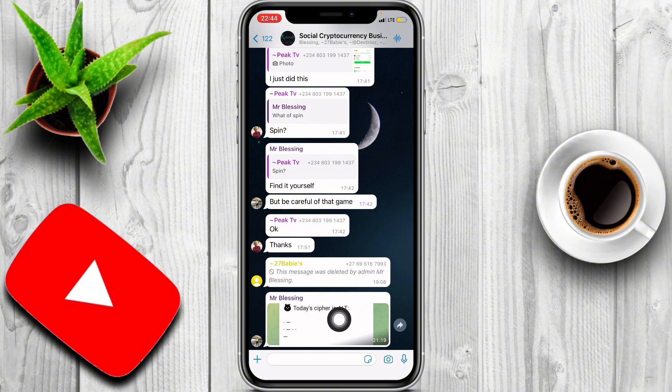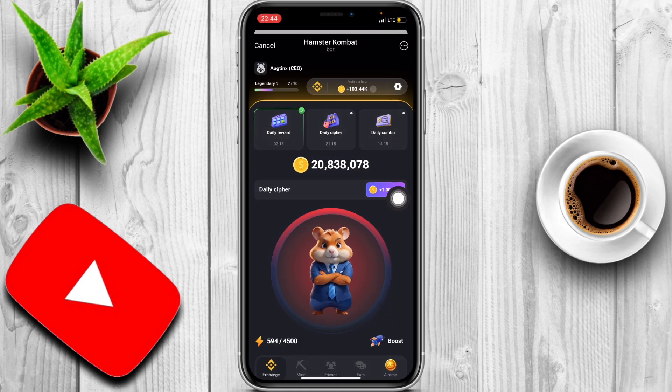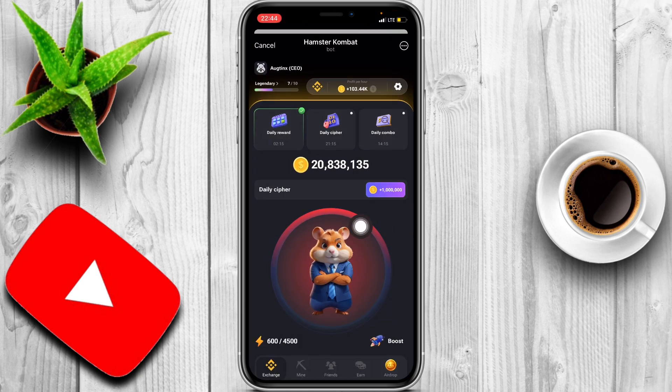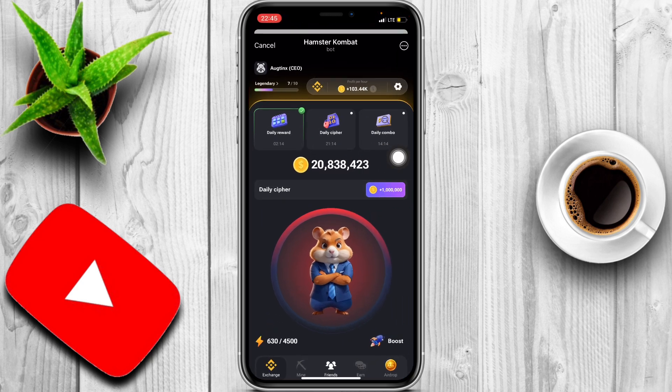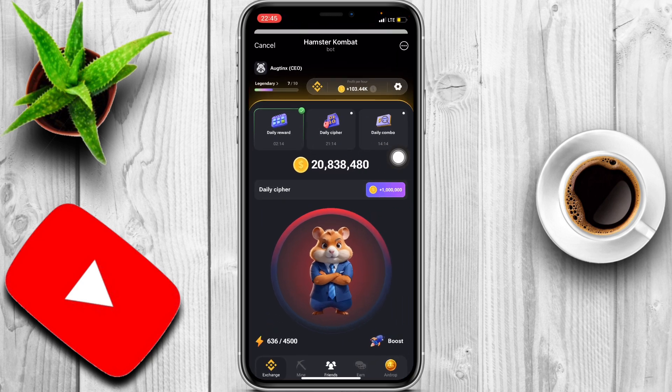So today's cipher is: dot-dash, dot-dash, dot-dot, then dash. To type in those codes, if it's going to be dot then you click once, and if it's dash you click and hold. So dot-dash — let me go again — dot-dash, that's how you enter it.